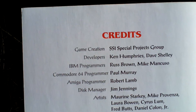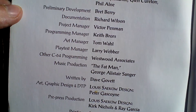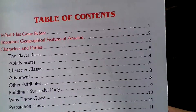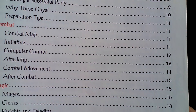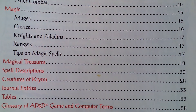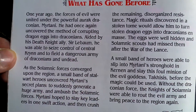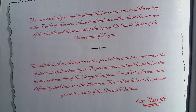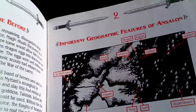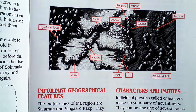Here are the credits — let's take a look at the people who made this game. And here the table of contents. It's a thick booklet, as usual. Something about the story that happened before this game, the first game in the series, some letter. And here we get to important geographic features — so some map.